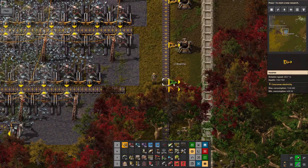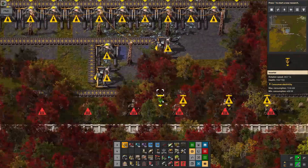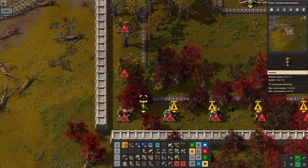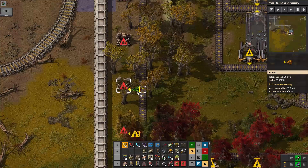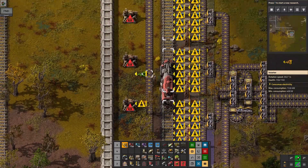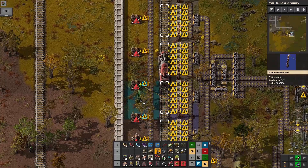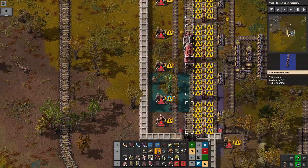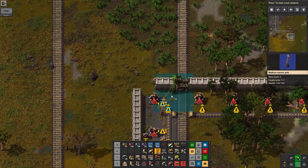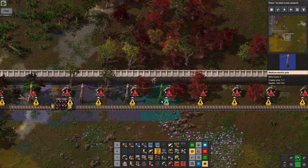I should be placing power poles as I go. The game will rather intelligently drop a power pole wherever it may be needed, so I'm just putting the power poles next to where they need to go.